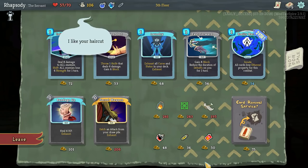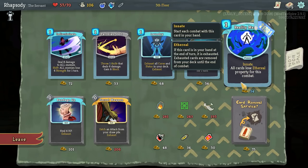All of the cards here — not great. Reality is innate: all cards lose ethereal property for this combat, so you obviously don't want two of those. Even if you do want it, you don't want two. I'm going to card-remove another strike out of the deck. Keep it super thin.